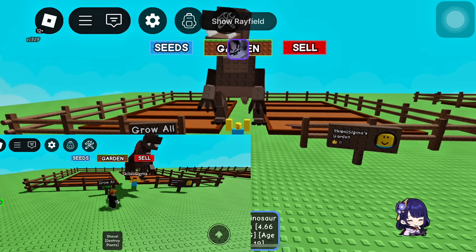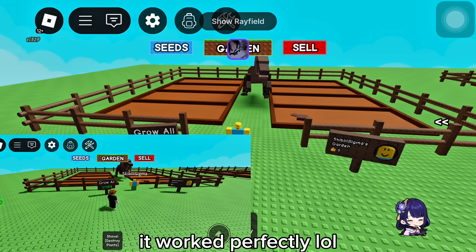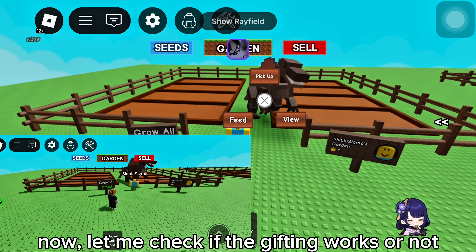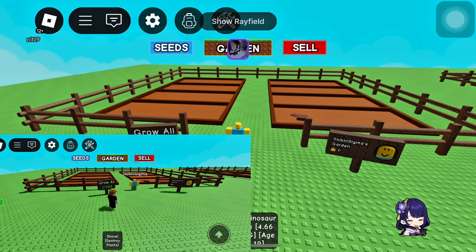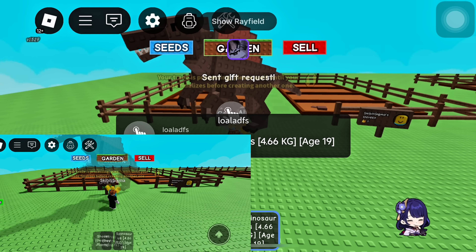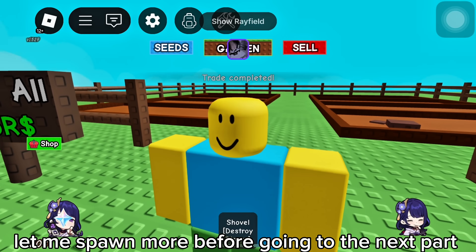Here is the other POV. Let's put it in the garden. It worked perfectly! Now let me check if the gifting works or not. It worked too. Let me spawn more before going to the next part.